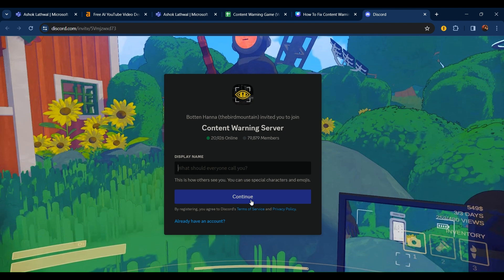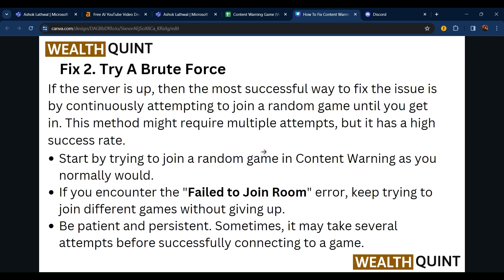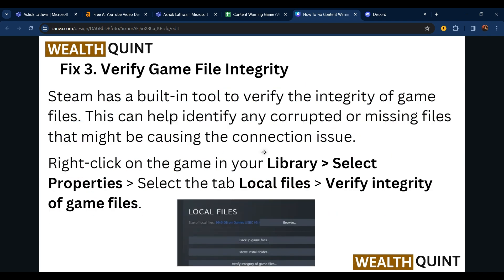Join this group and ask others, and check for updates. Second, try a brute force approach. If the server is up, the most successful way to fix the issue is to continuously attempt to join a random game until you get in. This method might require multiple attempts but has a high success rate. Start by trying to join a random game in Content Warning as you normally would. If you encounter the 'Fail to Join Room' error, keep trying to join different games without giving up. Be patient and persistent — sometimes it may take several attempts before successfully connecting.